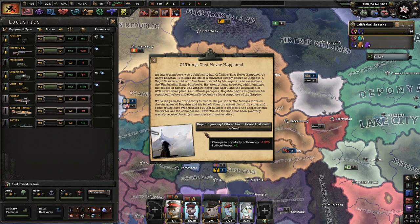An interesting book was published today: 'Things That Never Happened' by Baris Solartail. It follows the life of a character known as Ropshin, a Republican terrorist ordered by his superiors to assassinate the Barrian king, Gumberto. His attempts fail, which changes the course of history. The empire never falls apart, and the revolution of 978 never takes place. As Griffonia prospers, Ropshin begins to question his Republican values and eventually becomes a loyal supporter of the empire. While the premise is rather simple, the writer focuses more on Ropshin's character and beliefs. The book has been generally warmly received both by commoners and nobles alike.